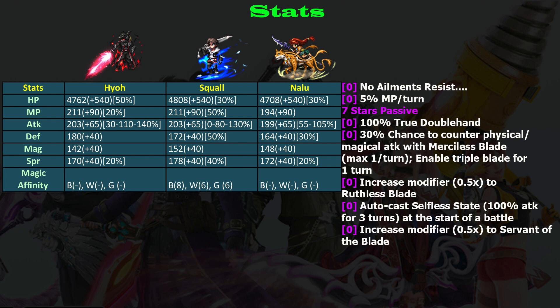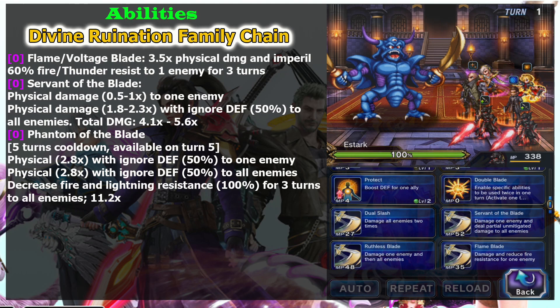Selfless State gives you a 100% attack boost for three turns if you equip his trust master reward. That's great because it means you don't need an external attack buff — 100% is already pretty high, comparable to buffs of 120 or 130 from other supports. So at the beginning of the turn you can prioritize defense instead of attack. Unlike other characters who may only get 30-50% buffs, this 100% is really, really big and very useful.